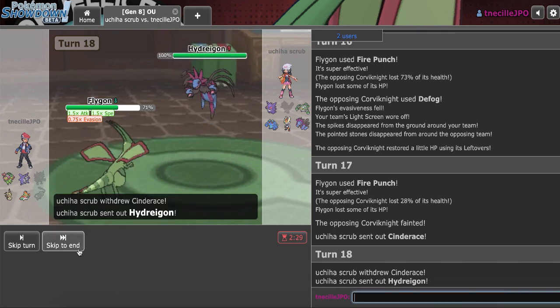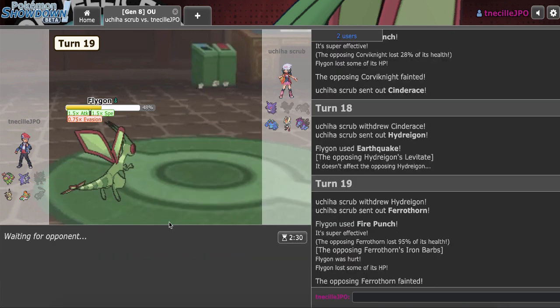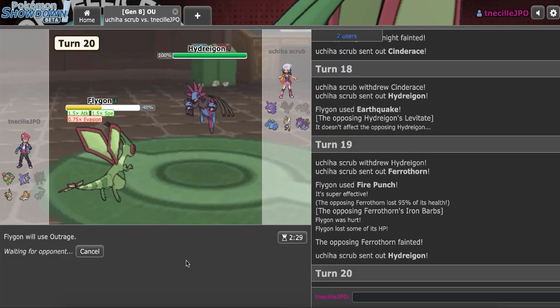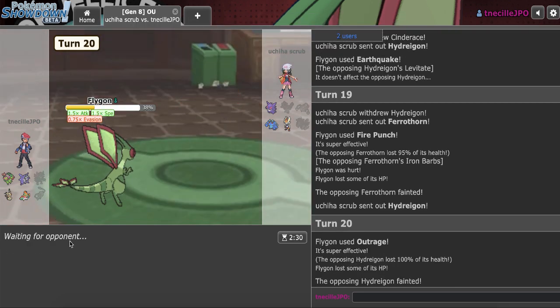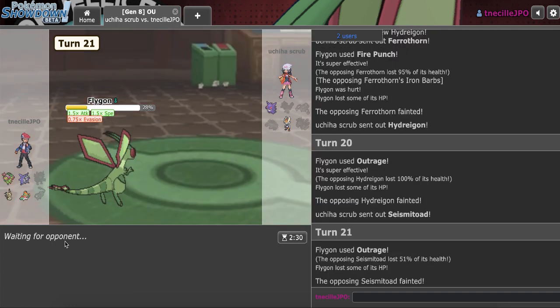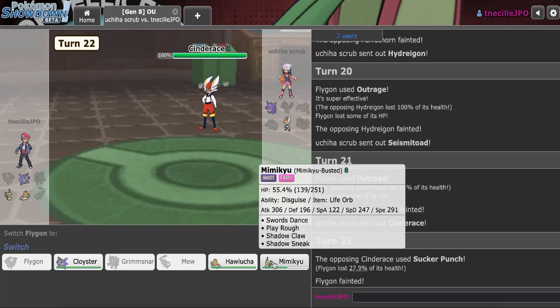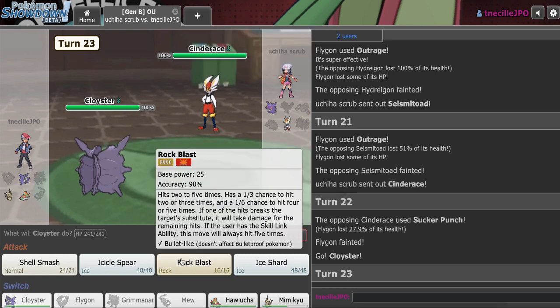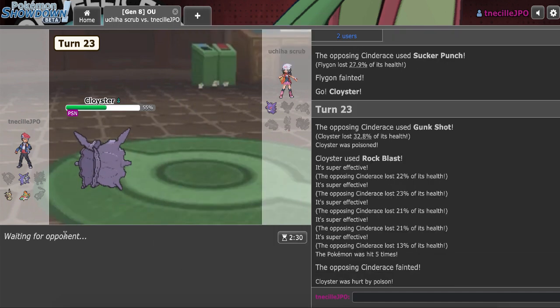He could go Hydreigon and force me to Outrage — this is where Dragon Claw would be better for sure, but I like Outrage. He's too easy to predict. And now I can lock Outrage. That was the most obvious bait I've ever seen. If I had Dragon Claw I didn't have to do any of that, but I don't have Dragon Claw. So this will be Flygon's win. If I hit myself, it's not going to be a win, but I don't think I lose no matter what, because I still have Mimikyu's disguise. I guess we'll do it with Cloyster — just go right for Rock Blast. We didn't miss, so GG.